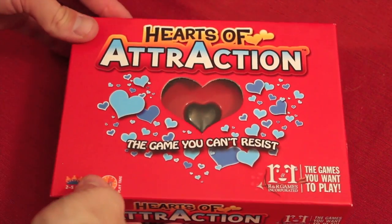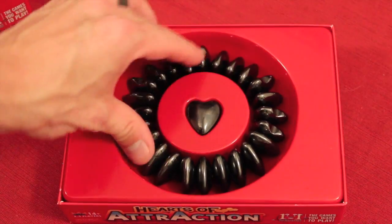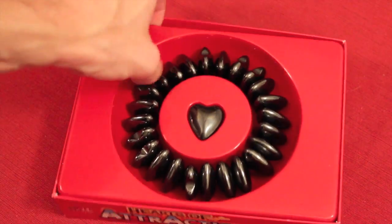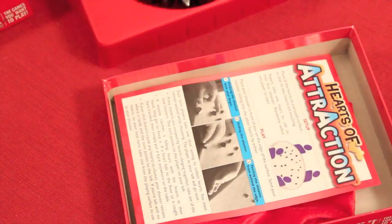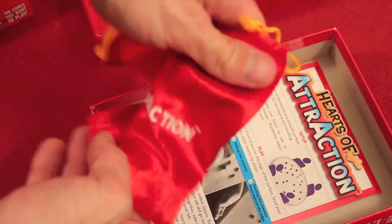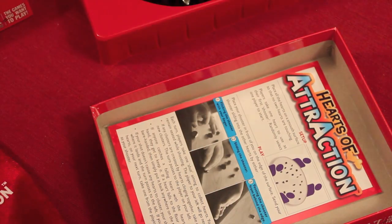Here we have Hearts of Attraction. It's a cool little box. When you open this up, it's got a nice heart and it has all the magnets right here. They also have in the box, if you wanted to not keep this big box, you could actually just put all the magnets in this nice Hearts of Attraction bag, and it will take up less space than the box.